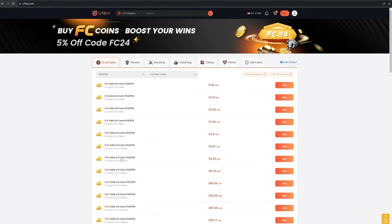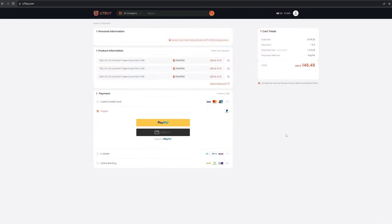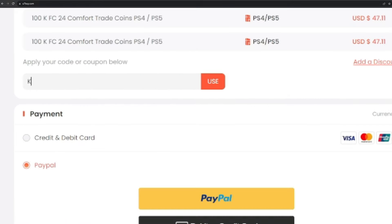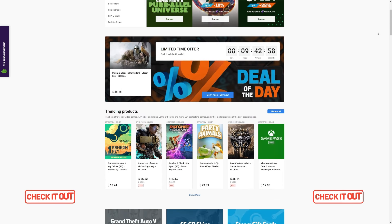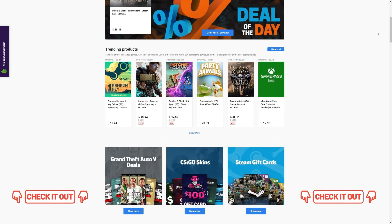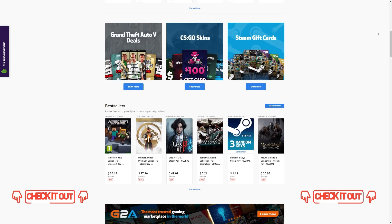If you guys want to buy cheap and reliable FC24 coins, make sure to check out U7Buy.com to get your coins within 10 minutes and use code 'Krasi' for a discount. And for cheap game codes and prepaid Xbox and PlayStation cards, G2A.com is the place for you. Check the link down below.